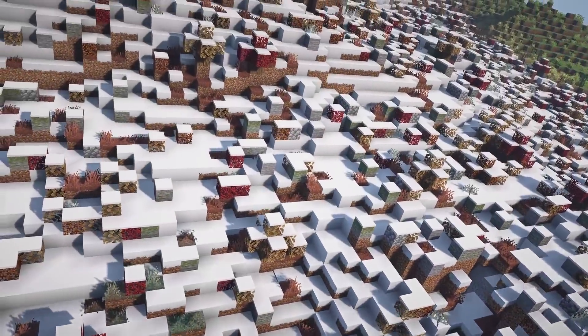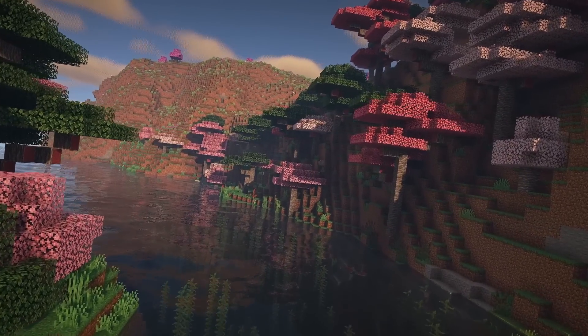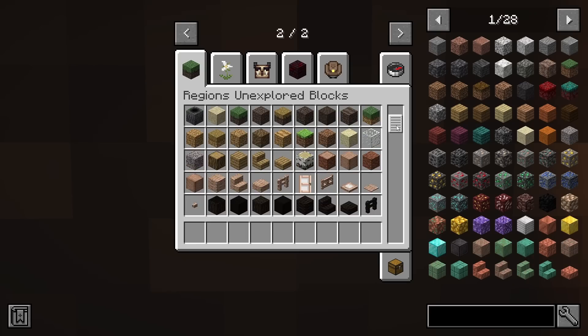The second mod that we have is Regions Unexplored. This mod adds in a few new biomes into the game. There are also new tree types and blocks.